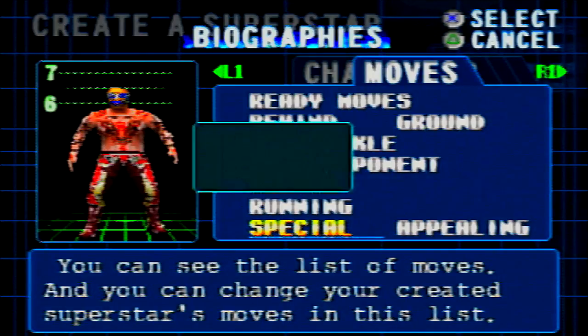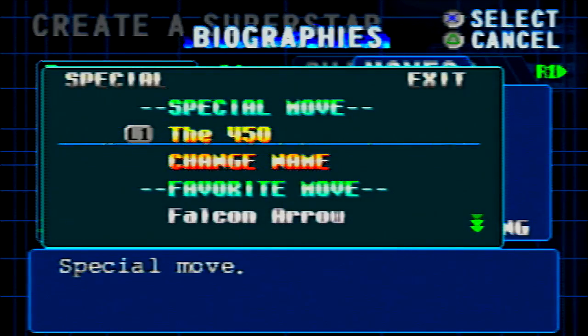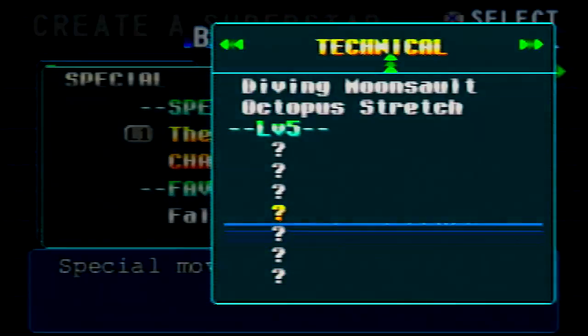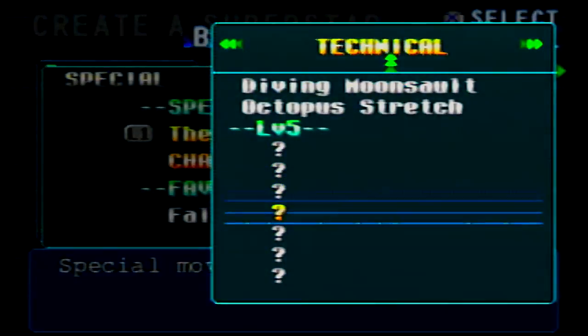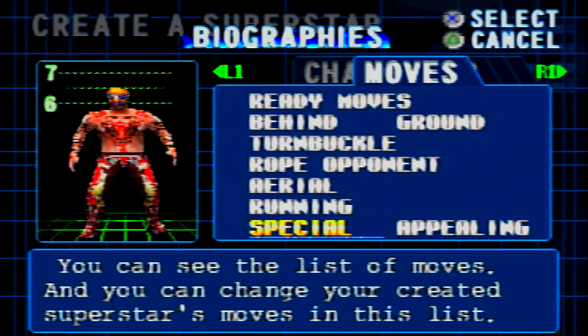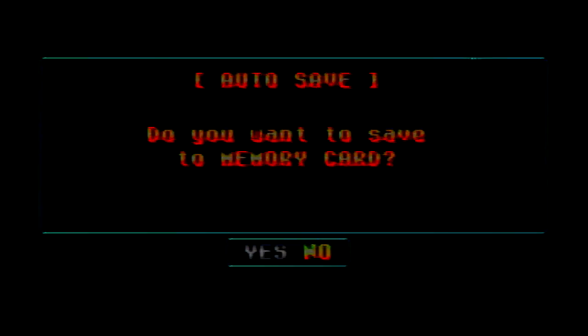There are a lot of moves, so let's go to special. We can even change the name, which is awesome, but there are a lot of moves that aren't available — see all these question marks. I think we'll have to play the game and unlock the move sets and all that stuff.